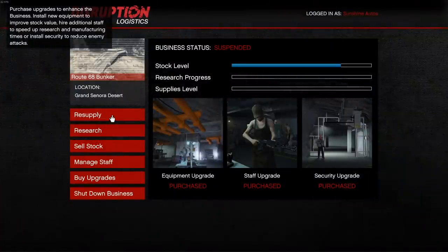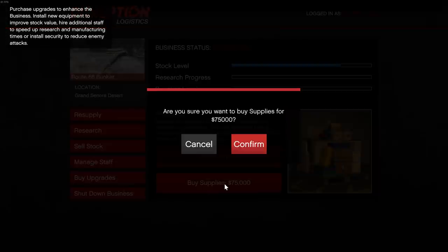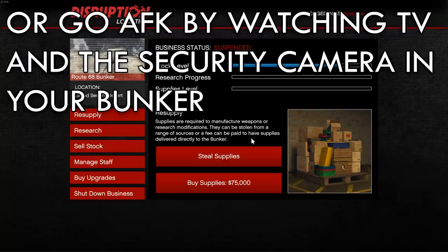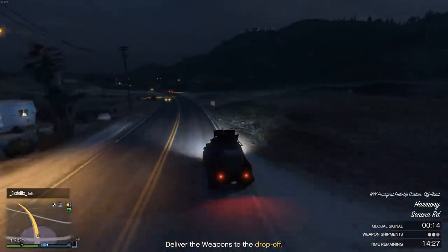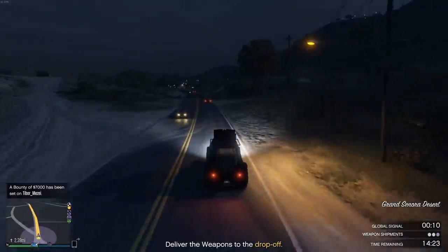It will make your supplies run out quicker though if you don't have upgrades. Speaking of supplies, always buy supplies. The resupply missions are a pain and take a long time. The $75,000 you're going to be spending on them is hardly a loss when there's other stuff you can do, like racing or just simply messing around in free roam while your bunker makes you money in the background. It's also worth noting that Rockstar does regular discounts on both the bunkers and on upgrades for them, so it's always worth waiting for a discount if you're low on cash.